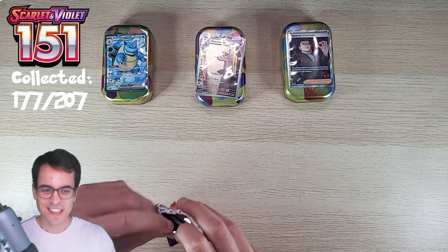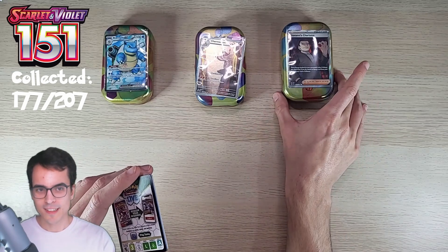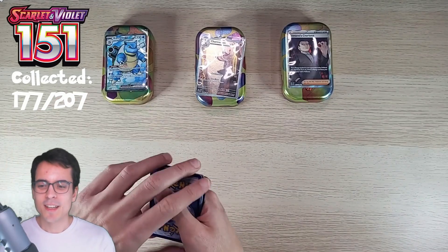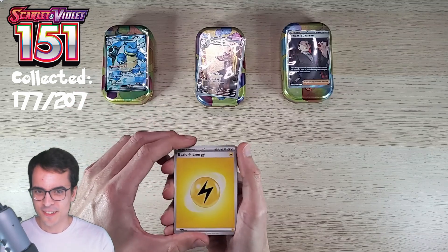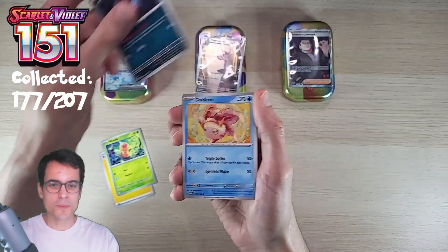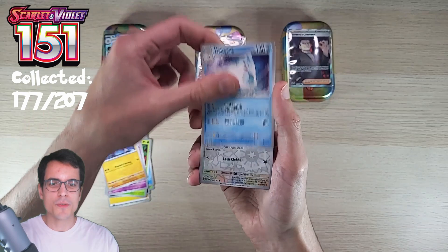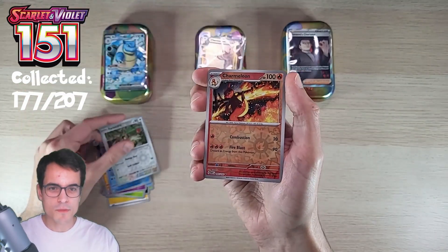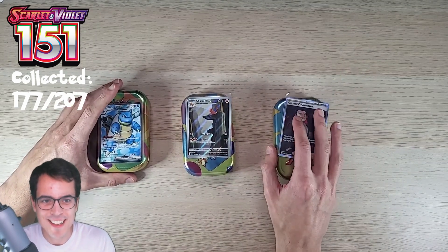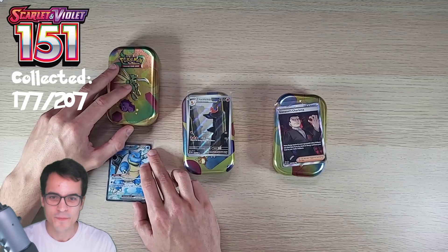I'm impressed. The question is if there's another big pull in this second pack - if so, it wins. Otherwise I'll let you decide who wins. Lightning energy, Weedle, Zubat, Goldeen, Weepinbell, Slowbro, Charmander, Dewgong, Farfetch'd reverse, Charmeleon reverse, and an Electrode hollow. So we've got three amazing pulls from these tins: the Blastoise EX from the Scyther tin, the Charmeleon illustration, and Giovanni's Charisma from the Arcanine tin.